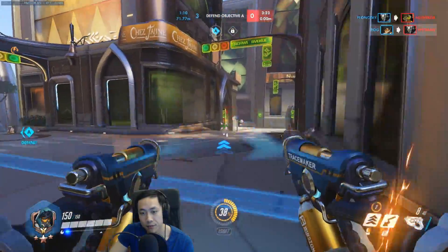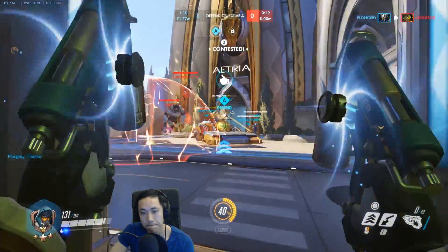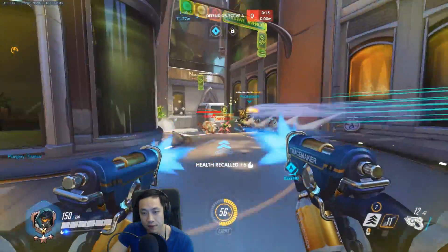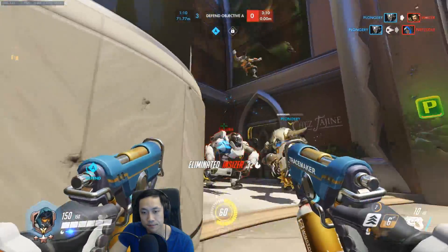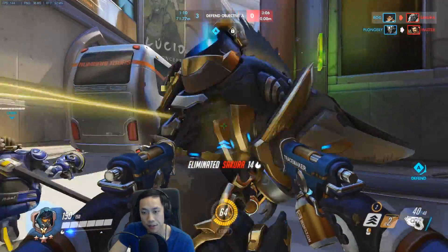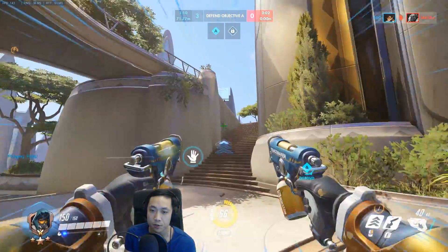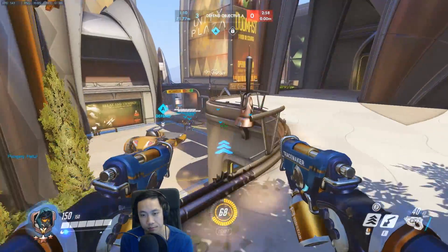Going for the Rein — pretty good. So they have no tank, going for weak targets here. They got naded — using your recall right when you get naded is very, very smart. You don't want to take the risk of taking a lot of damage. Clean up, nice job. Good defense that you guys were able to do — picking off weak targets. Tracer, you don't want to be going in first of course.